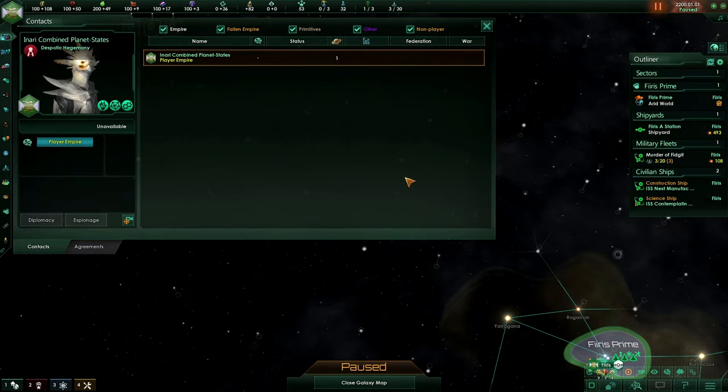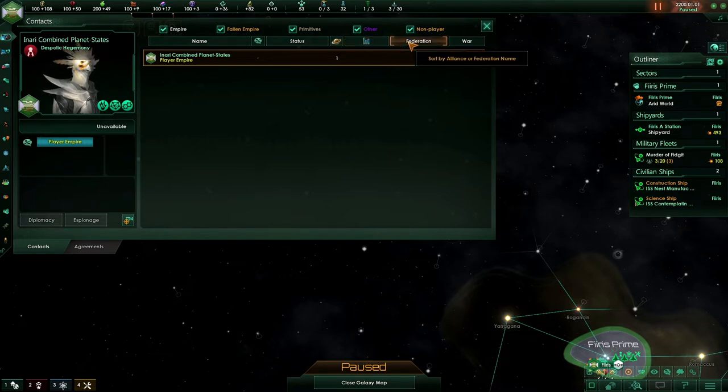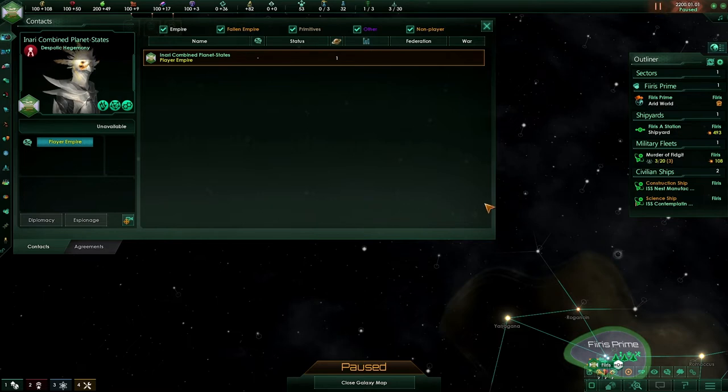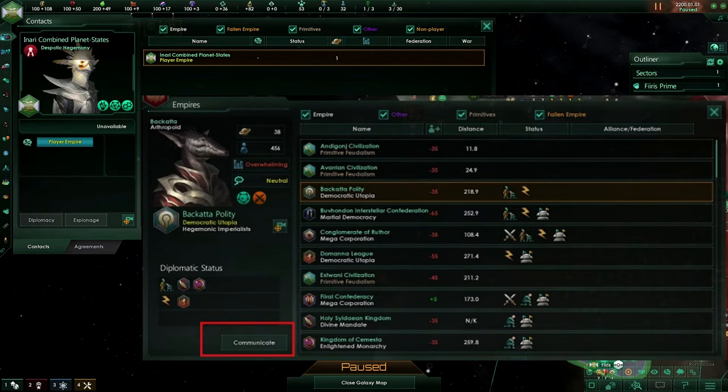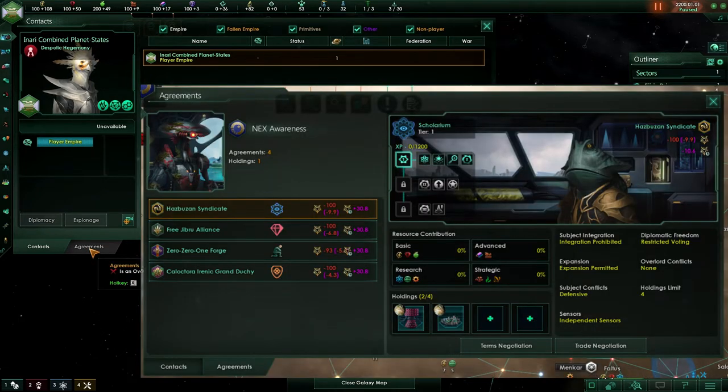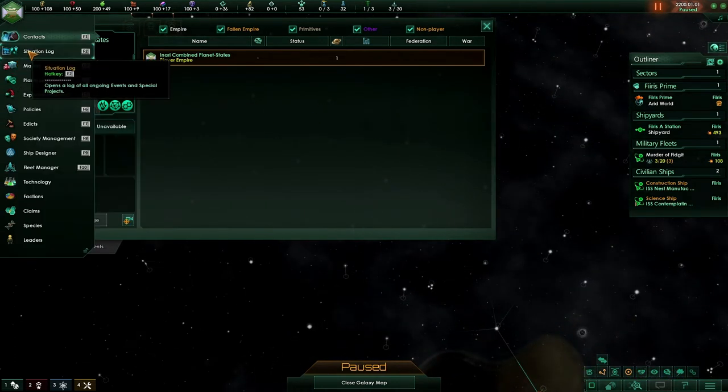Pressing F1 will bring up our contact screen. Here, we can see where we've met other empires, fallen empires, primitives, or other contacts which could include enclaves or caravaniers. We can sort by name, our relation, our diplomatic status, planets, relative power, the federations they're in, or their war status. Sorting by relative power or federations can show us which empires we stack up evenly with, which are ahead of us, and which are in a federation. We can also make diplomacy as well as espionage with them here. If you happen to vassalize somebody, this is where the agreements are — you can view and adjust vassal agreements within the agreements tab.